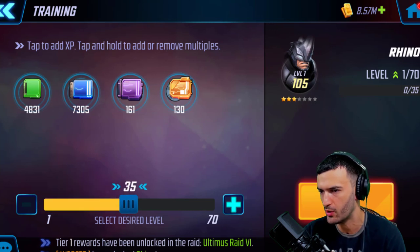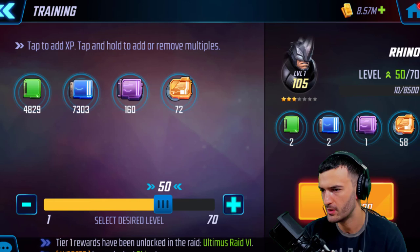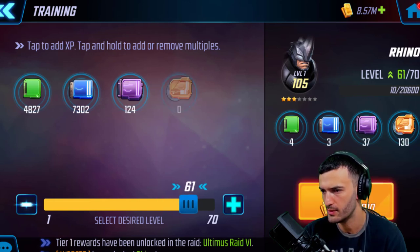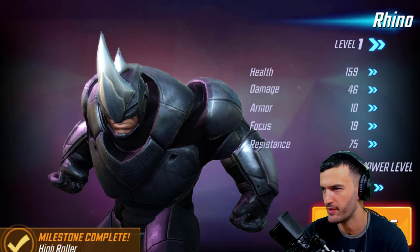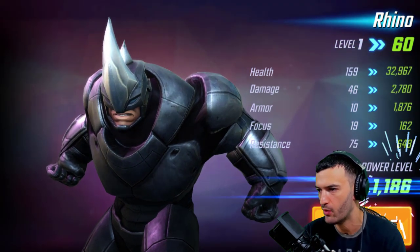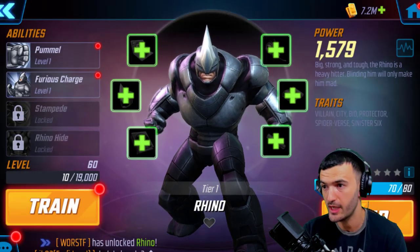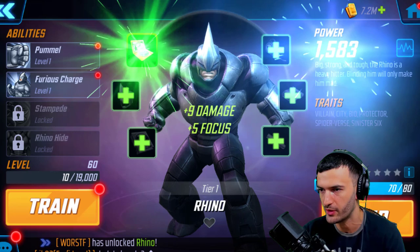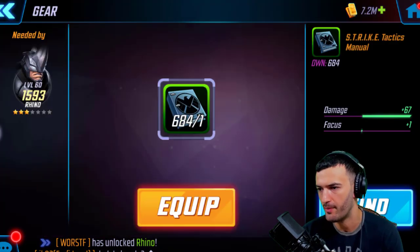I'm gonna go up to level 50. I'll drop a cool mill — it's 1.3 million gold. I'll stay at that. I've got enough gold to max him out but I'm not going to right now. I'm saving everything for Phoenix, and then everything left over is going into a bunch of different other characters.